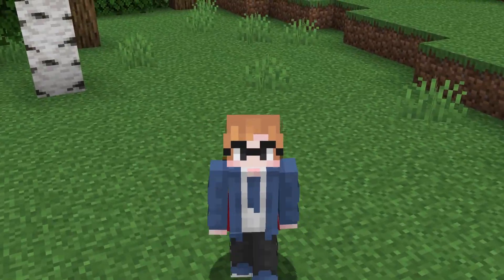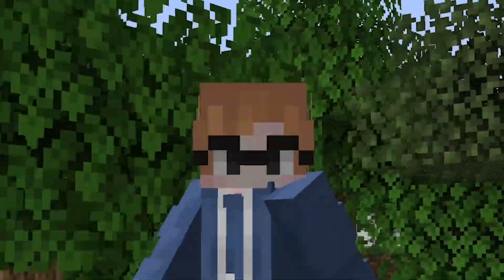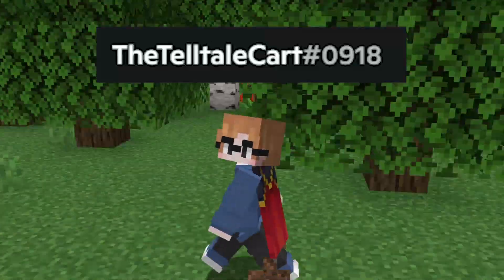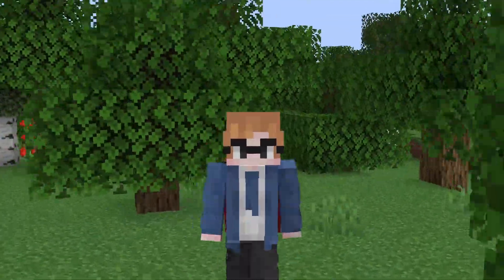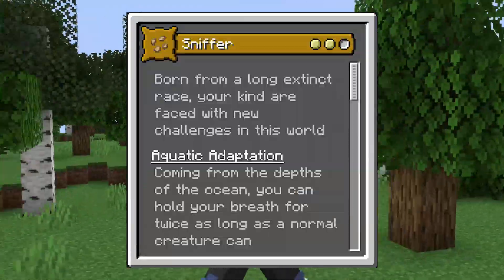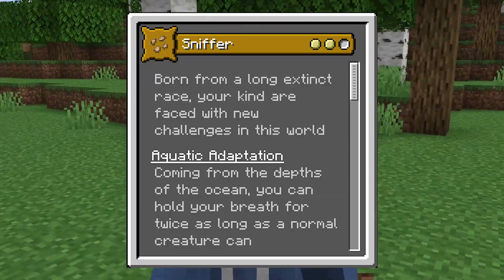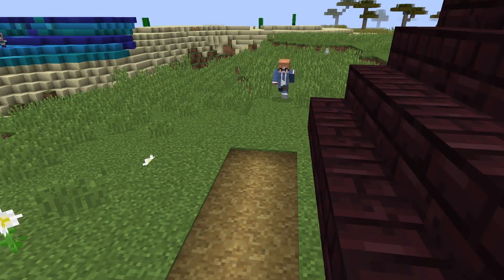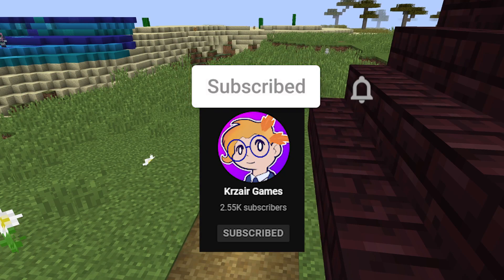Today we've got a custom origin made specifically to be themed after the Sniffer mob, at least from what we know about it so far. This origin is created by the Telltale Cart, and it comes from the Origins Discord server, which is where you can download it from. The Sniffer is a two-impact origin, born from a long-extinct race — you're kind of faced with new challenges in this world. And if you want to see me use this origin for a challenge in the future, make sure to subscribe to Krizair Games.